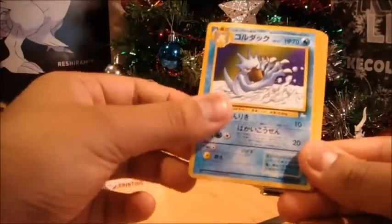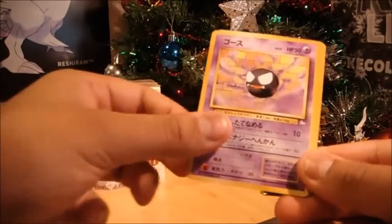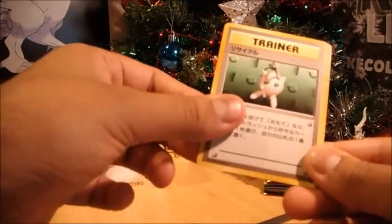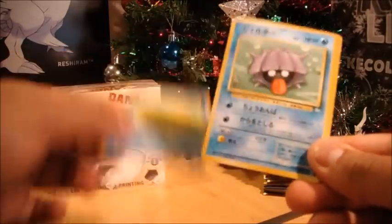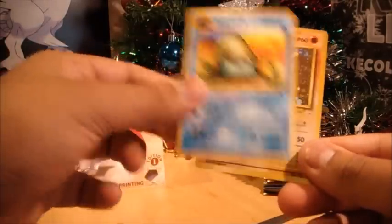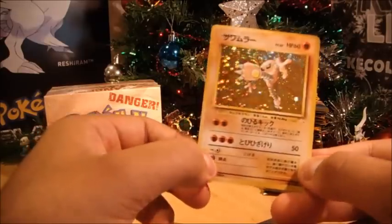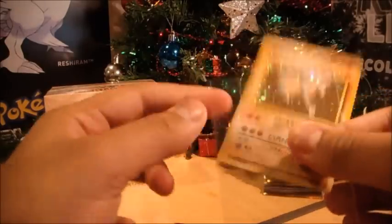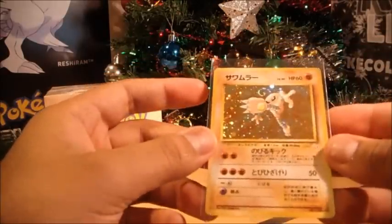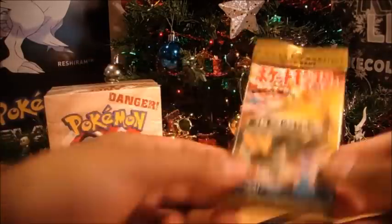So we've got Golduck. Golbat. Ghastly. Fossil. Recycle. Sider. Shellder. Slowpoke. Omanyte. And Hitmonlee. Very nice. It's nice how you get a holographic in each pack, because I love each of these cards. They're fantastic. Let's go on to our next Fossil pack.